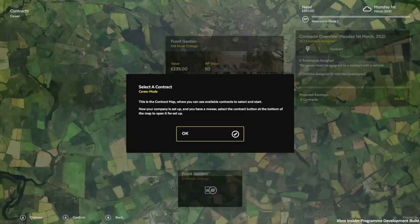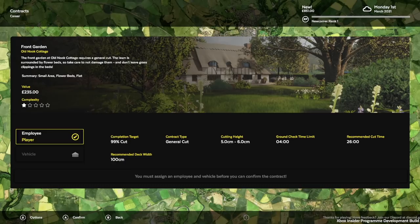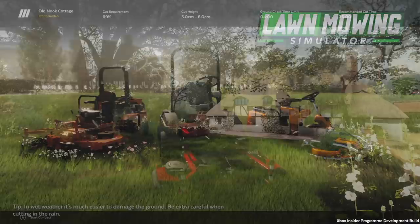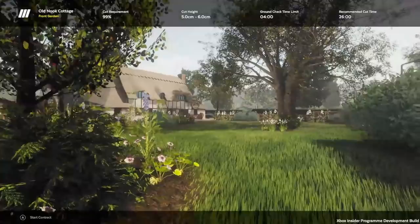We'll go with the yellow one just to demonstrate, and there is only one contract available to start off with. You have to assign an employee - which will be ourselves in this instance. Eventually in the full game you'll be able to assign employees that you've hired, and you'll also need to assign them a lawn mower to use.